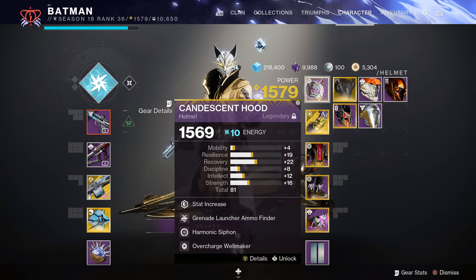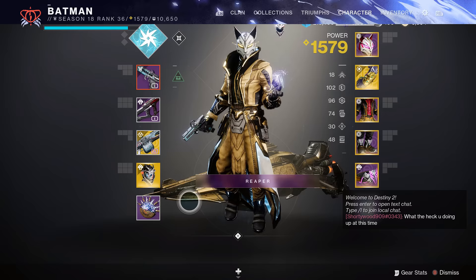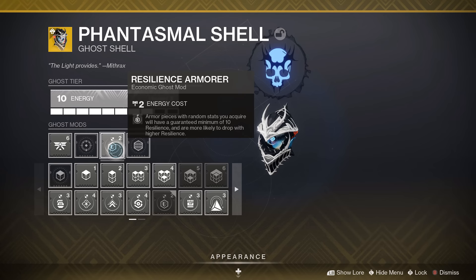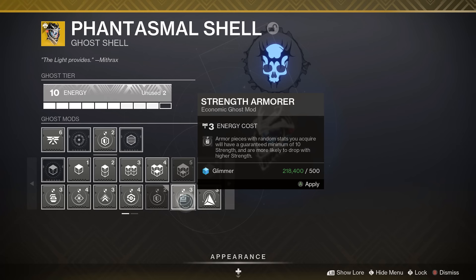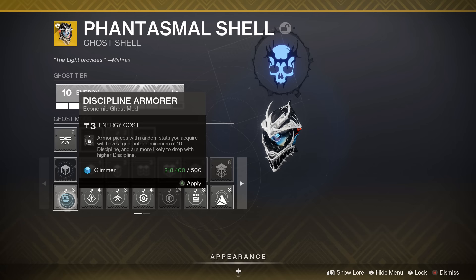As you can see, my helmet is not the greatest — the stats are too spread out, and that's not what we want. So what you're going to do is go over to your Ghost. The key thing is: the top three and bottom three stats are grouped. Resilience and Recovery are grouped with Mobility, and Strength, Intellect, and Discipline are in another group.